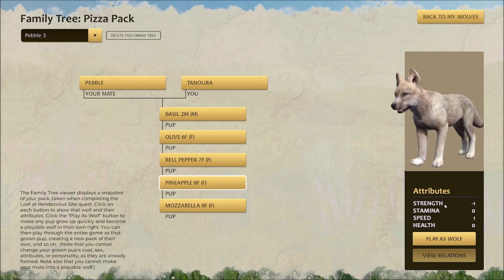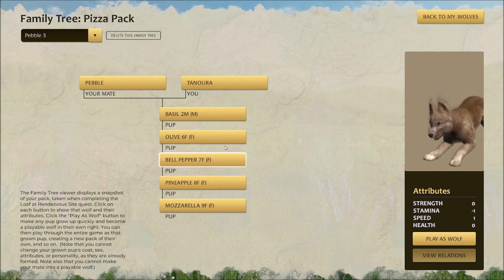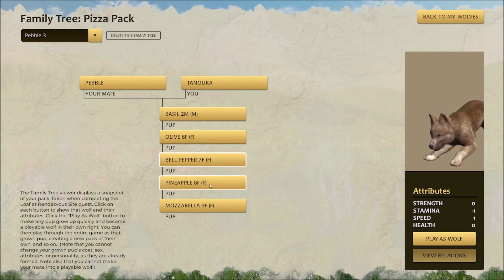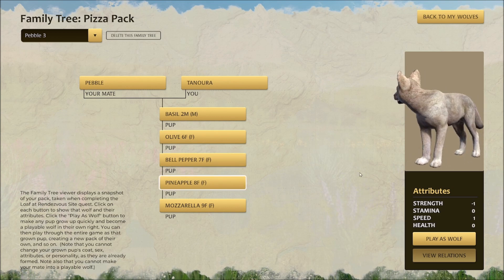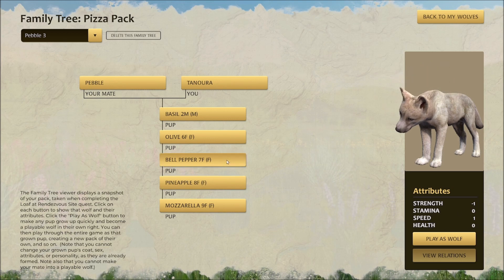And then Pineapple has a negative one in strength — not very strong — but stamina and health are neutral and she's a little speedier. And then we also have Pineapple here, who has a negative one in strength, stamina and health are neutral and a plus one in speed. Wait a minute.